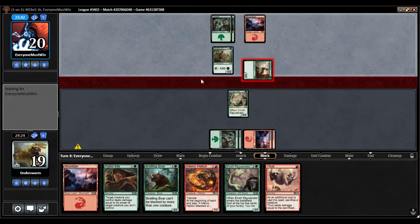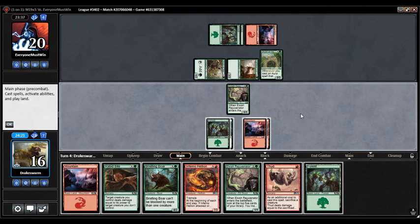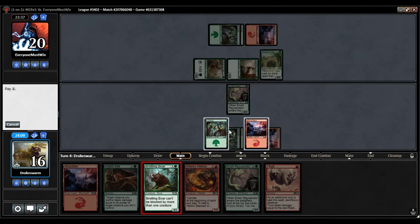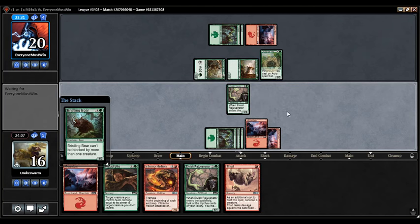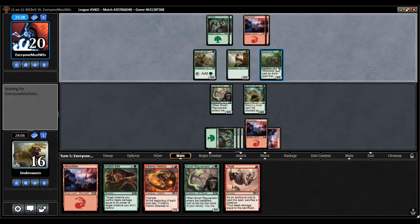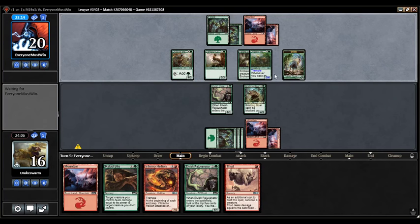Might just play another Rejuvenator so we can go Boar plus Rabid Bite in the same turn. Opponent is planning on using the mana from Druid — hence no attack. Druid of Horns — that could be bad. Probably not something to worry about yet. Going to just play Bristling Boar — probably trade it off for whatever this is. This means they're probably the Blanchwood Armor version of this deck — they'll probably have Oakenform or something like that. This is really appealing to try to get rid of right away, but I can't always go Inferno Hellion into Rabid Bite. If they stick an aura on this they'll get the 3/3 tokens out of it.